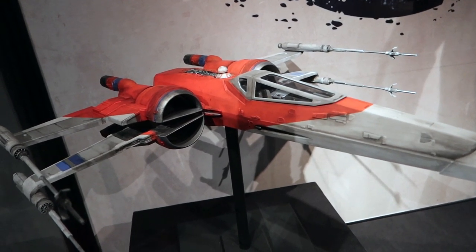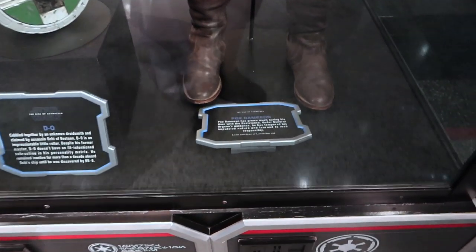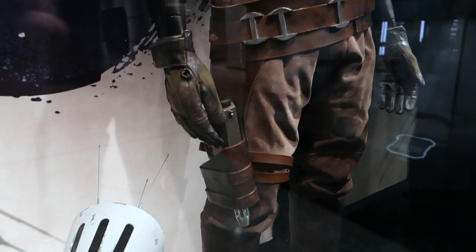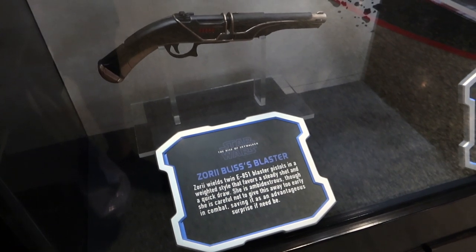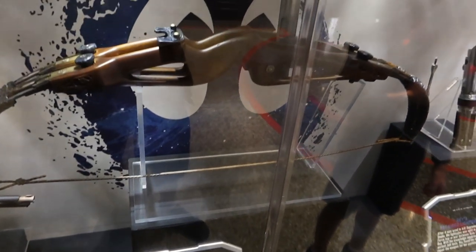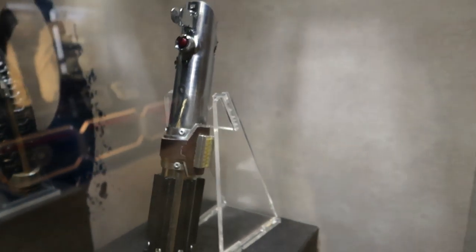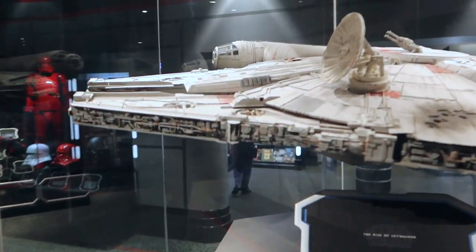D-O. And all the signage is knocked down - it's Poe Dameron. Poe's blaster in the holster as well. Zorni Bliss's blaster - looks like a classic musket. I love that. Jannah's bow. And then we have Rey's repaired lightsaber - this is after it was snapped in half, with like a leather band around it. Last but not least, the Millennium Falcon, back with the round disc.